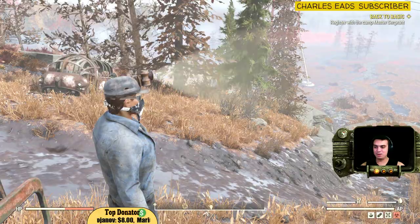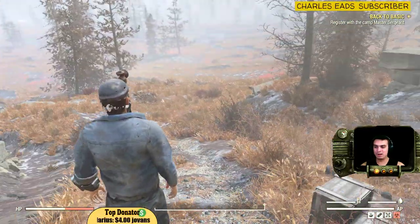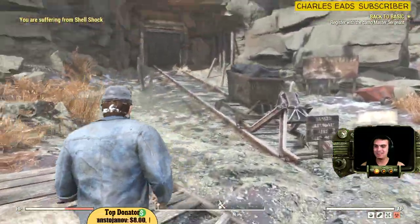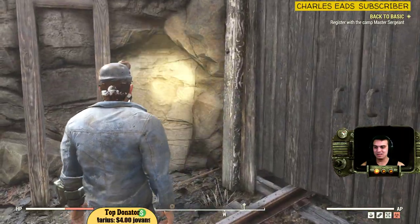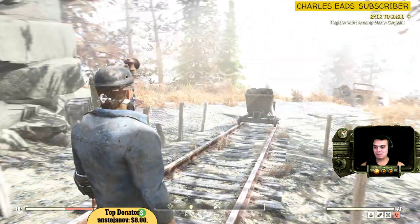And by the way, when you turn on your light, it glows from your head and not from your Pip-Boy. So if we go into a dark location, for example, as you can see, it kind of glows like this. Not bad, huh? I mean, it's sort of cool.